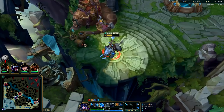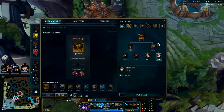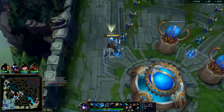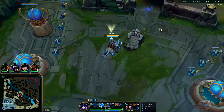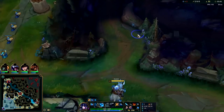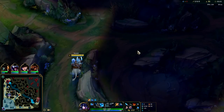I really like Ignite Sejuani — I can see why it has such a high win rate. For your first item buy you're gonna get Bami's Cinder, grab that. You can also grab Dark Seal — Sejuani has a lot of AP scaling, so if you're ahead early like I am here, after you get your Bami's grab a Dark Seal. You'll be getting your free boots so you don't have to worry about buying those.